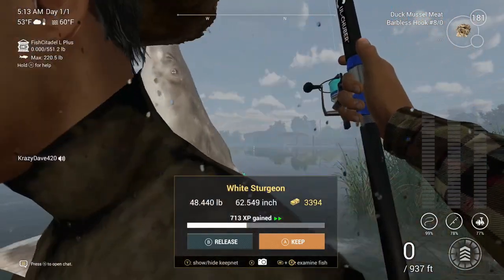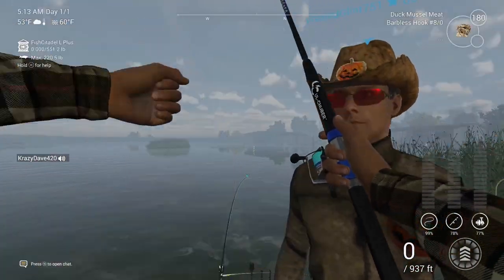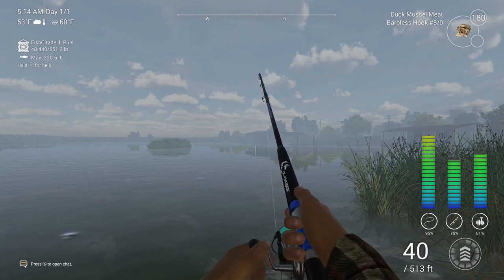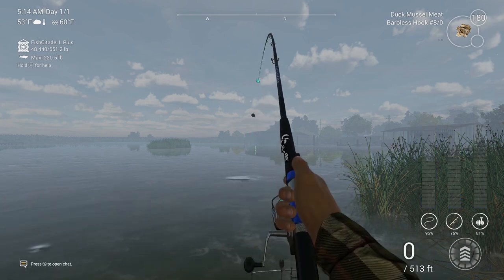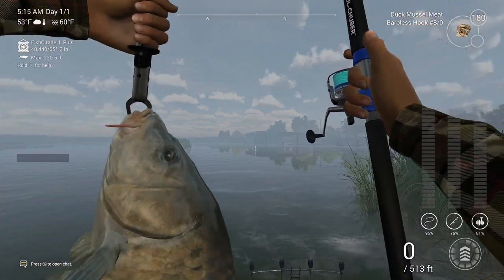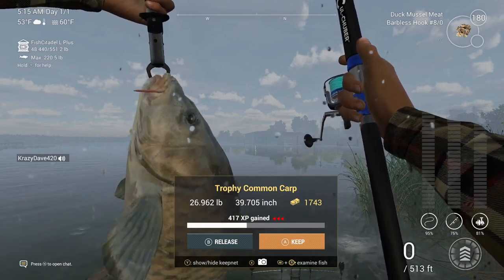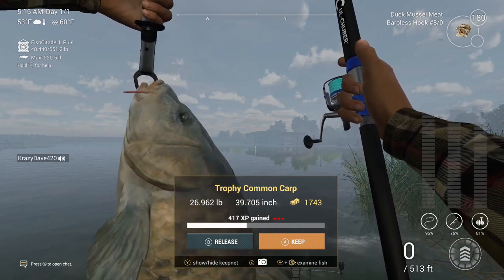That's a 48-pound sturgeon — $3,394 at $717. Next up, this is a common carp, a 12.3 common carp, 26 pounds, $1,743. My XP is capped because it's this big stuff, but that's what you can catch here — you can catch some trophy common carps at this spot.